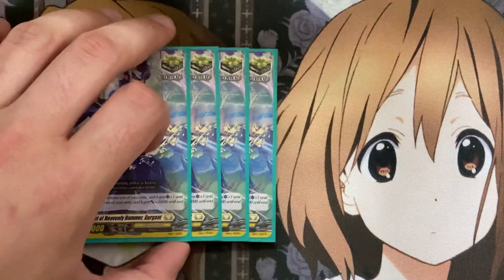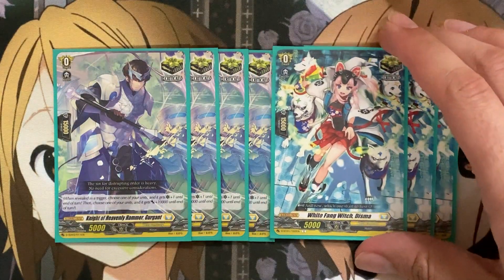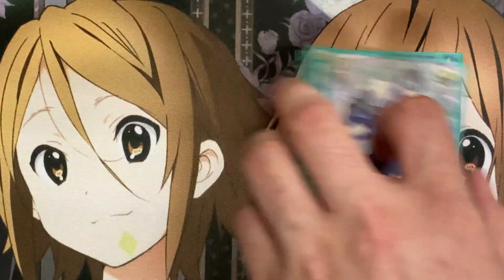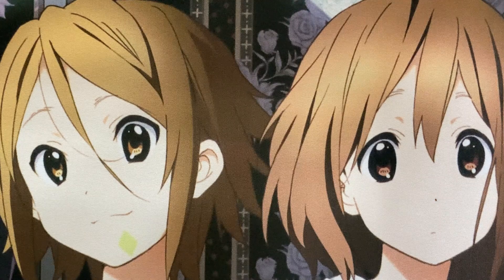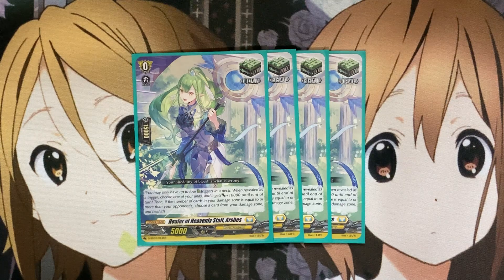Moving on to the trigger lineup: running seven criticals — four Knight of Heavenly Hammer Gergant and three White Fang Witch Disma. These numbers might change with the upcoming set two and additional front trigger abilities. But for now, the critical pressure combined with our rear guards having Drive Checks when we reveal Martinoa makes for excellent pressure. We also run four draw triggers for hand consistency — four Gallus, fitting with the Knight of Heavenly lineup. Same with the heal trigger, Healer of Heavenly Staff, Arches.